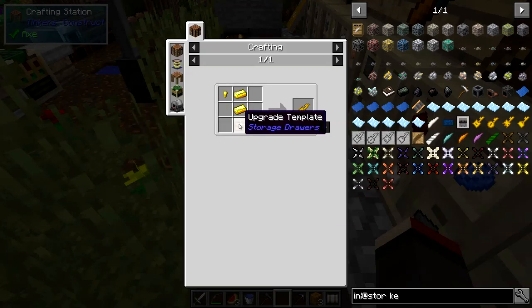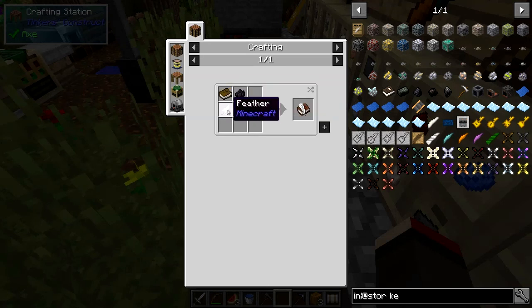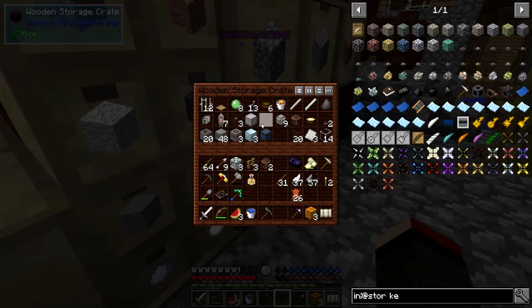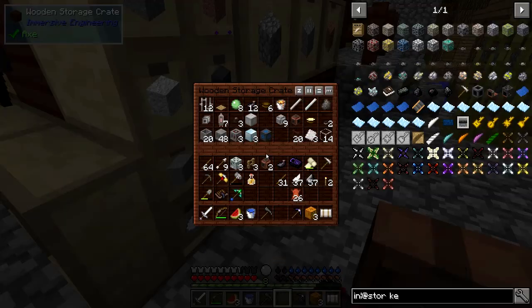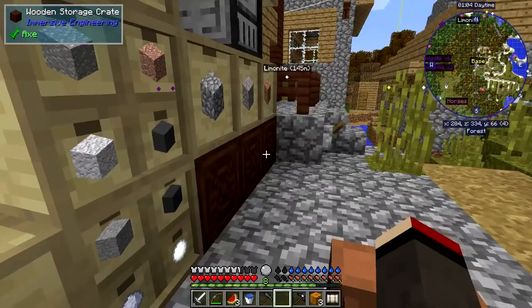Looking at storage drawers — we want a drawer key. That's one upgrade, two golds and one nugget. We also want a controller key, personal key, and a quantity key, which needs a book and quill — no problem. I have got quite a few ink sacks — actually got 10 from fishing, so fishing is pretty good. I should have some upgrades somewhere but I don't see any.